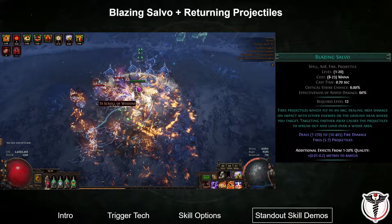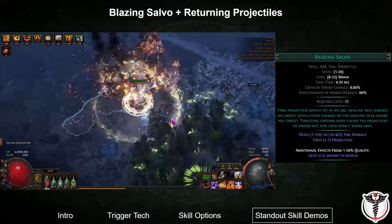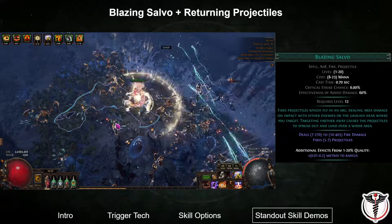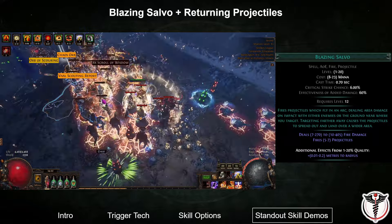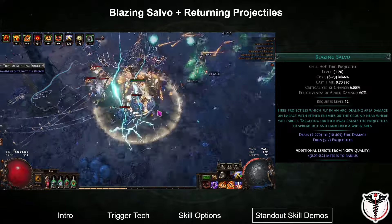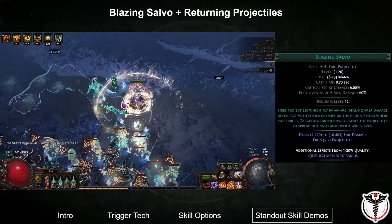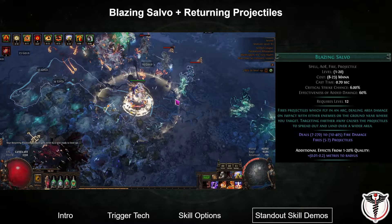Blazing Salvo with returning projectiles worked quite well, although my PC struggled with performance more than with other skills. The clear speed was quite good because of its large number of inherent projectiles, decent base AoE, and fast projectile speed. Returning projectiles helped mop up any surviving mobs that weren't killed by the first volley. The single target damage was better than I expected, but not comparable to some of the other skill options.